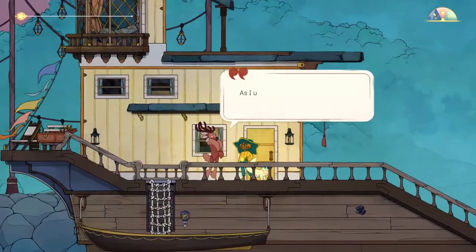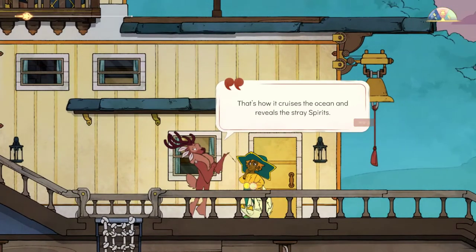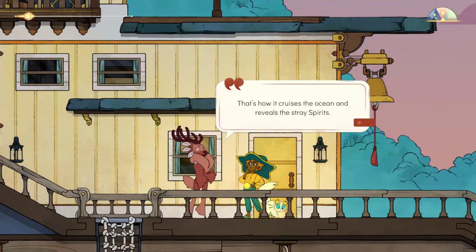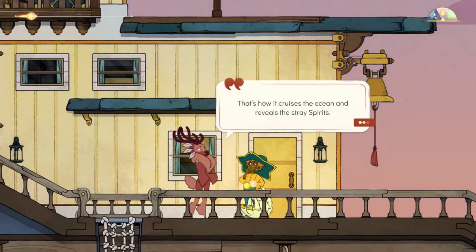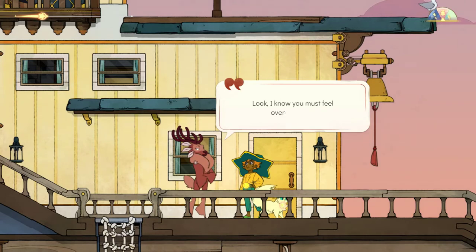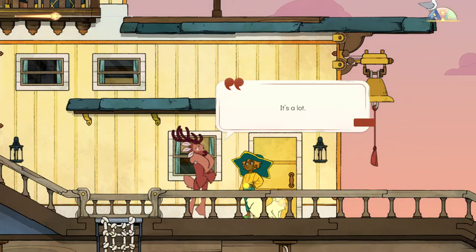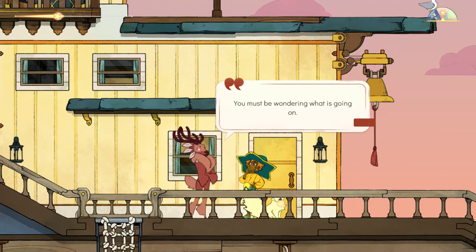Stella. Yes, Gwen? As I understand, the ship is powered by your Everlight. That is how it cruises on the ocean and reveals the stray spirits. It also explains why I couldn't do anything by myself. You must admit, it's quite fascinating. Look, I know you must feel overwhelmed — Charion, the Everdoor, the spiritfarers, this place, this boat, me being here. It's a lot. You must be wondering what's going on.